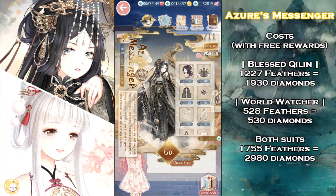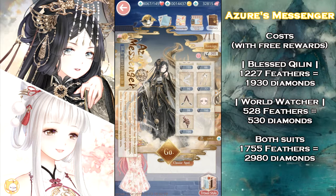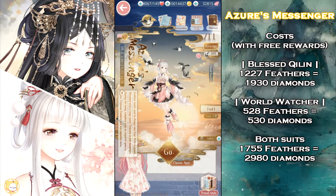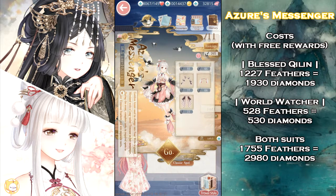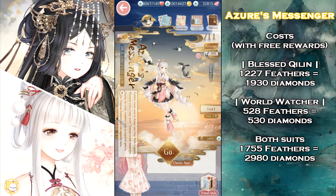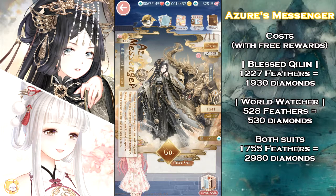To complete Blessed Killing only, you'll need 1,227 currencies — this will cost you 1,930 Diamonds. World Watcher requires 528 currencies, which will cost you 530 Diamonds. Assuming you take advantage of all of your free tries, getting both suits will cost you 1,755 event currencies and 2,980 Diamonds.